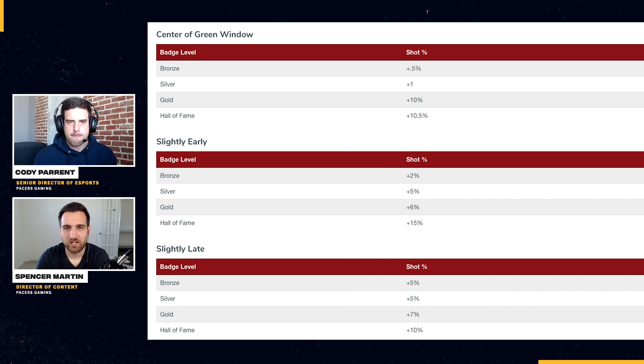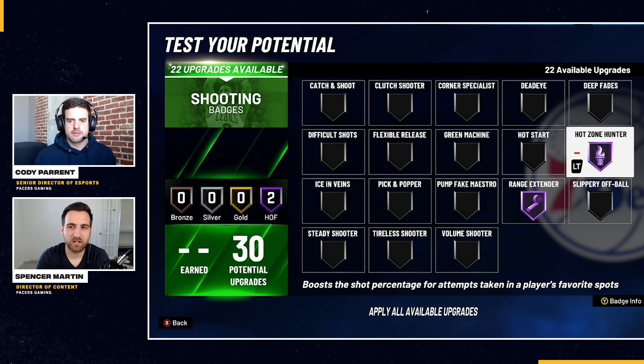From the 2K Lab data, cold zones potentially don't affect you quite as much anymore. Early in the game the cold zones really hurt, but they patched shooting a little bit and made it easier - cold zones don't affect you as much as they did early in the game. Hot zones are what you need, so make sure you rank those up.